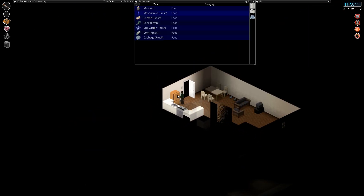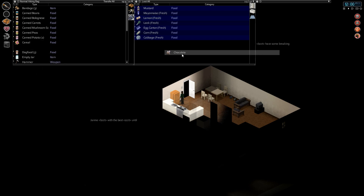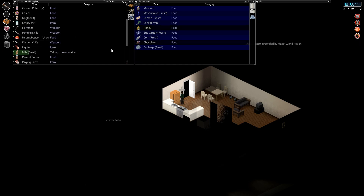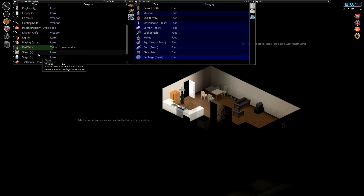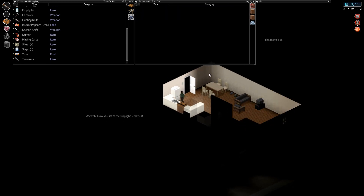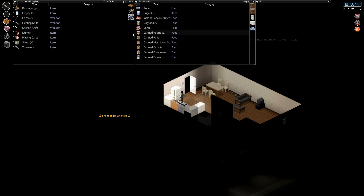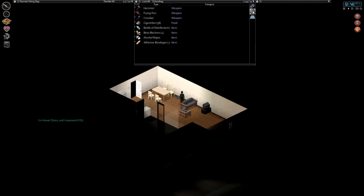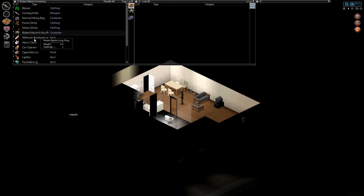We've got entirely too much stuff on us. This is great though, let's get it back to the fridge. Home again, let's drop this stuff off. Canned goods don't really need to go in the fridge but it's got so much space. Chocolate and honey in the fridge, milk definitely in the fridge, peanut butter, red wine, TV dinner. Let's get these cans in the cupboards. All the canned goods and cereal in the cupboard. Let's grab some smokes since we've got a lighter - cigarettes, 58. Good.